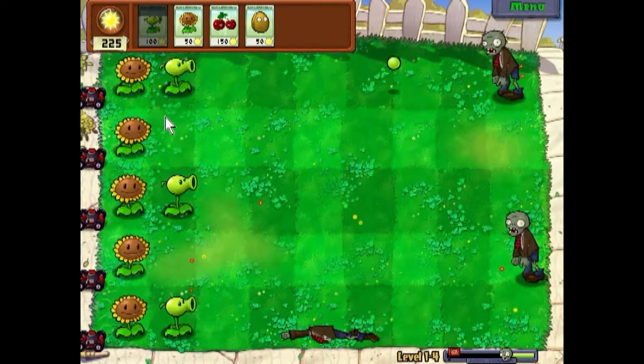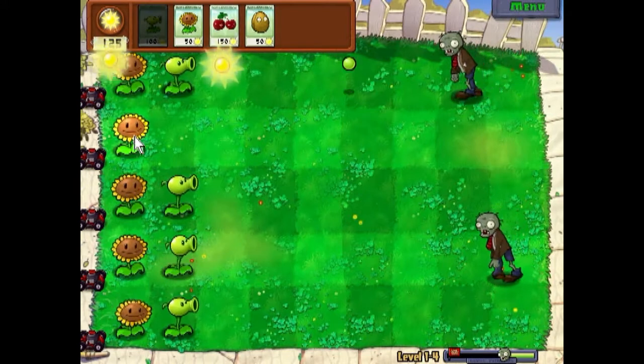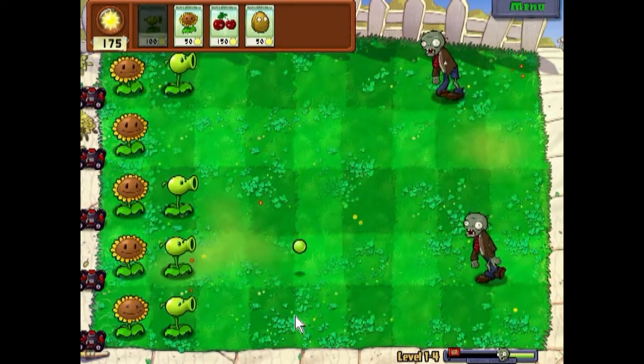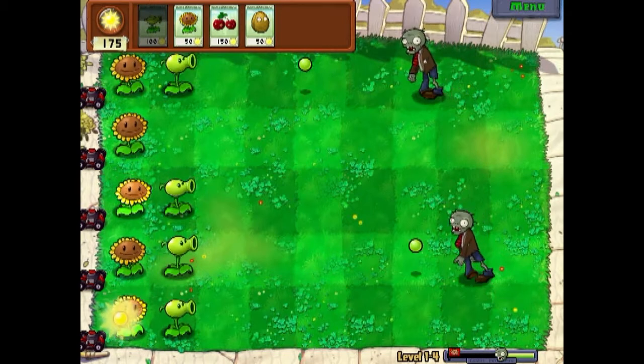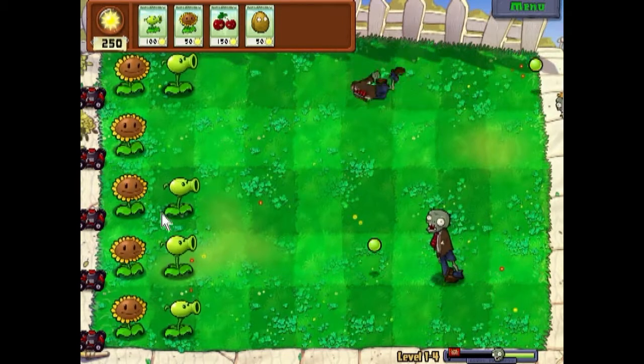We're doing pretty good here killing the zombies. I probably could have made a second row of sunflowers but I was too lazy. What I would recommend doing is always keep your sunflowers behind your other plants, because they are not defensive walls — they're not meant to kill things.